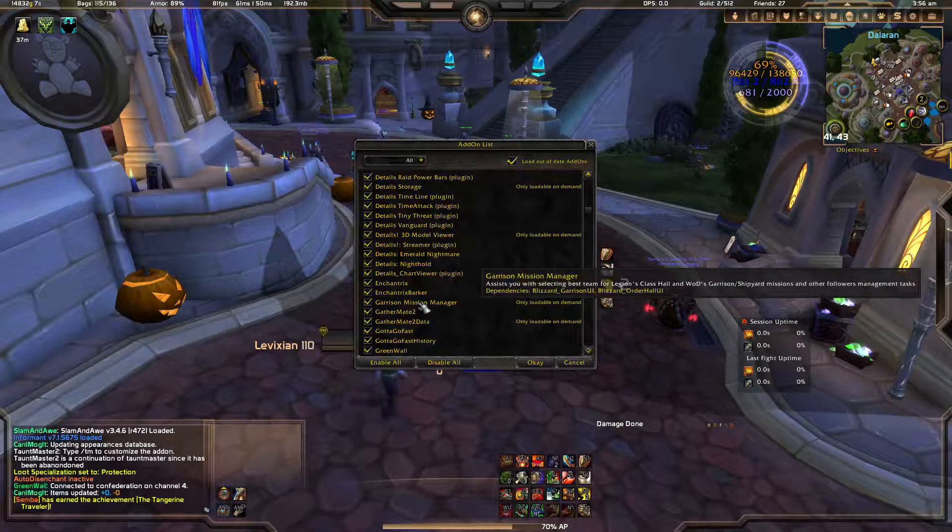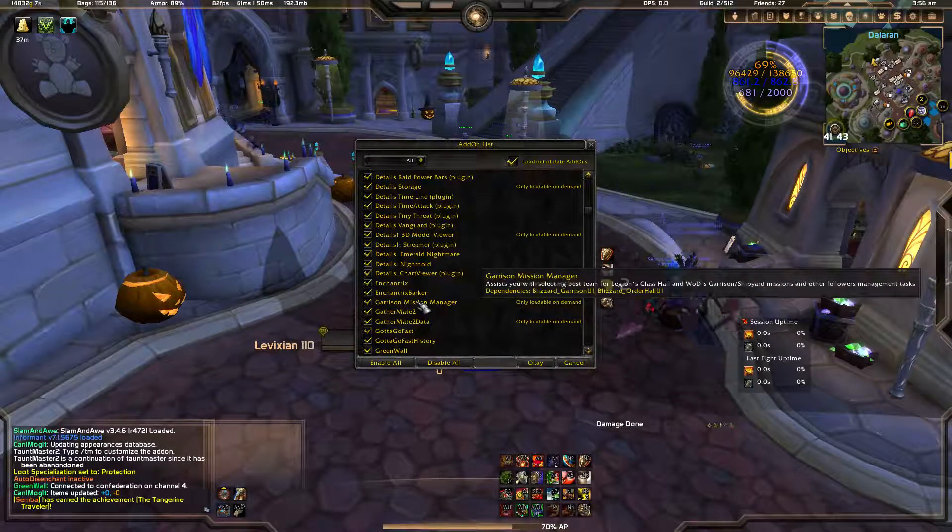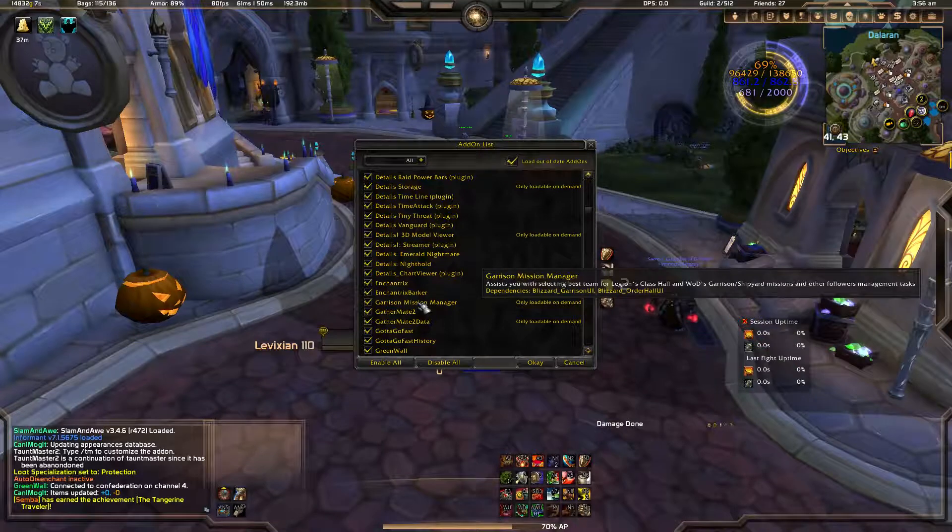Garrison Submission Manager and Master Plan coincide with each other. They work with the Order Hall in Legion — two very, very helpful add-ons. You click three buttons and missions are sent out in a breeze.